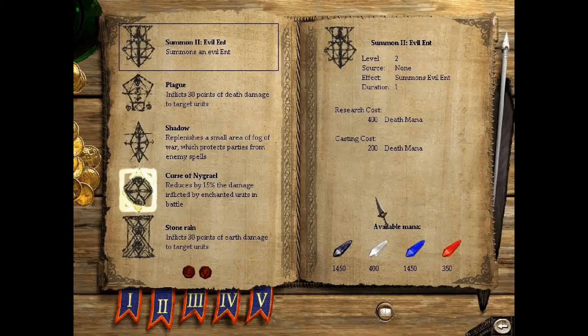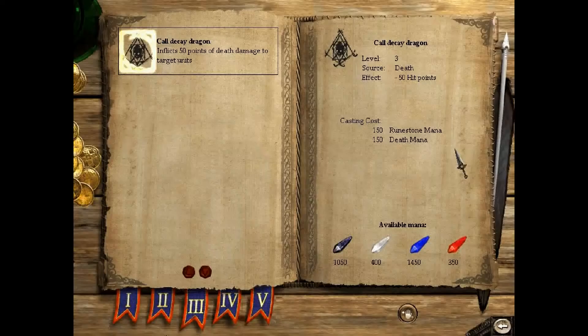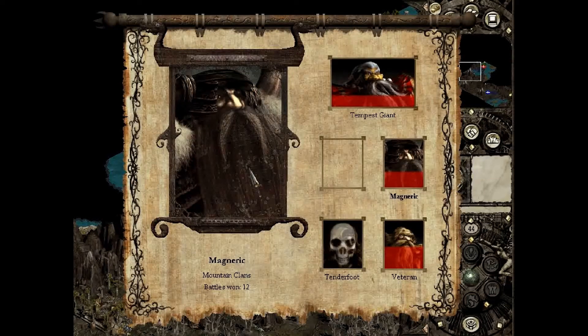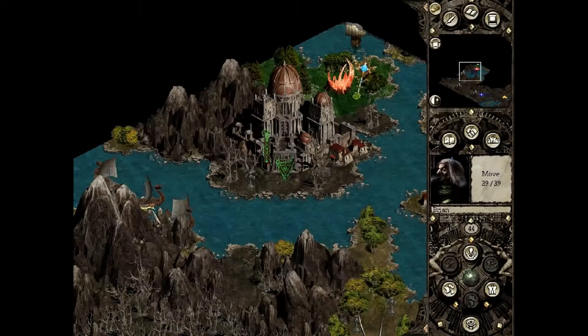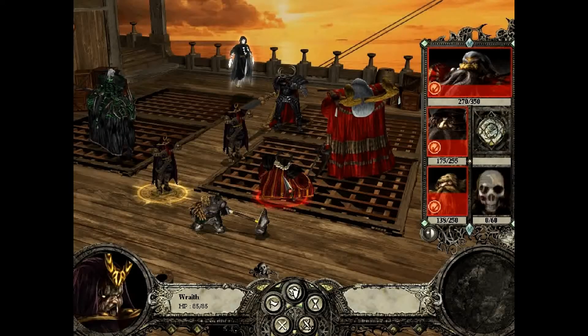Okay, awesome. Do we have enough infernal mana? No we don't. So we'll use Plague instead. And that should kill the Tenderfoot — yep. And then we will also use Curse of Nigrail. And then we should be okay to deal with this. And then even if the other two parties attack us, I think we'll be fine.